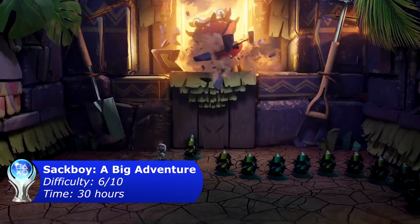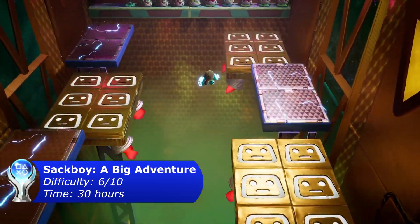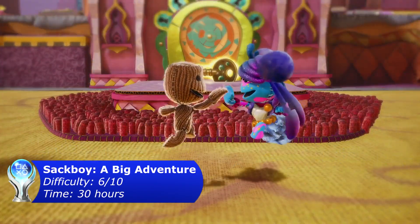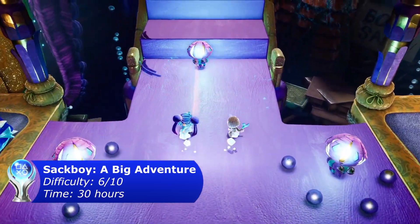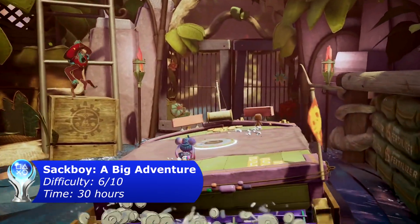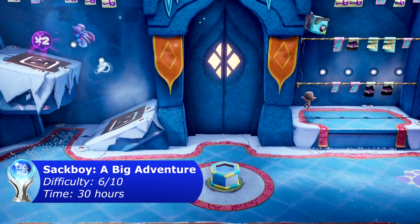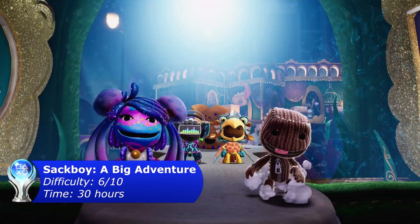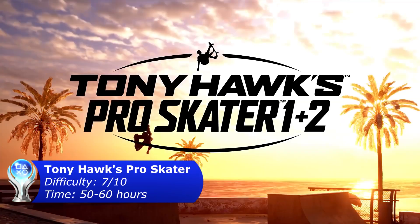The next game is Sackboy: A Big Adventure — only works from PS4 to PS5. To upload your save on PlayStation 4, go into game settings, press the R1 button three times, and go down to 'Transfer Save Data to Cloud.' Once done, go to the PS5 version, go into game settings, press R1 three times, and go down to 'Transfer Cloud Save to Save Data.'